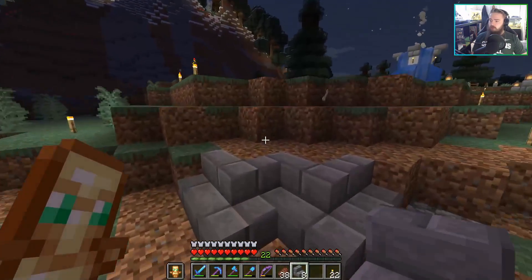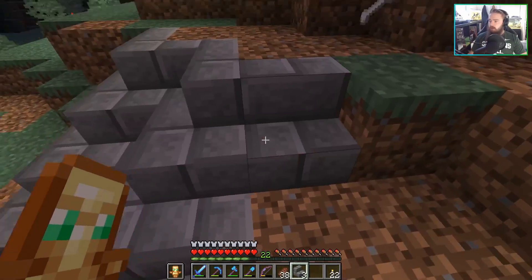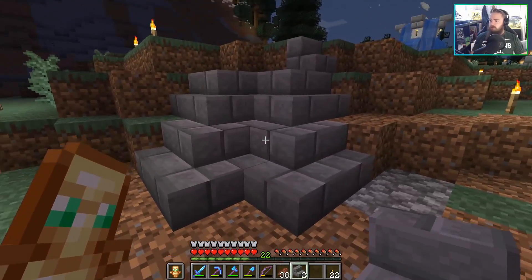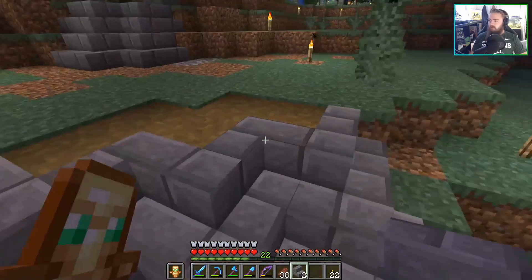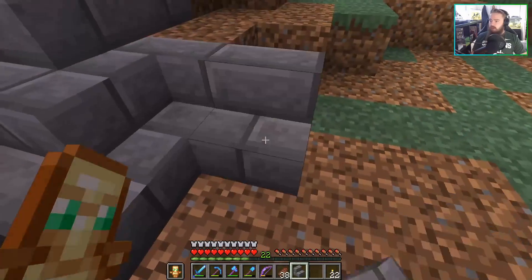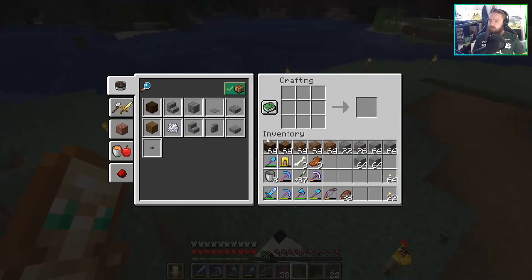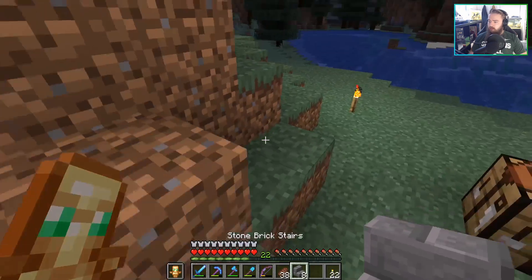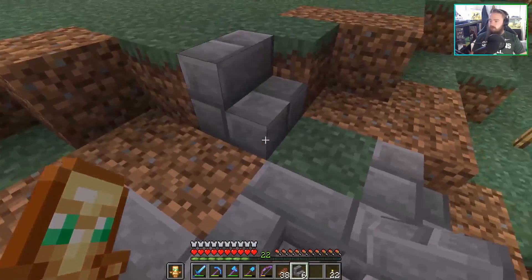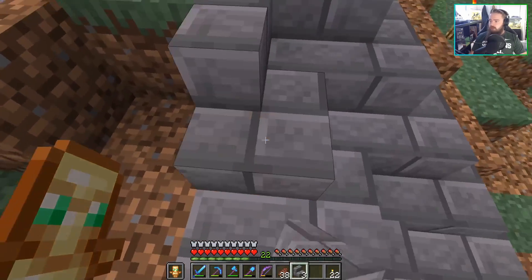There we go. Same pattern here. Wait a minute — I feel like this isn't the same. This is the three wide, right? One, two — there's three corners. Oh yeah, that's why. We still need more stairs. I don't want to make too many because every time we make too many, I never use all of them. Pretty sure we actually have stairs in one of our chests that we should probably be using. But I think we actually might have enough here.